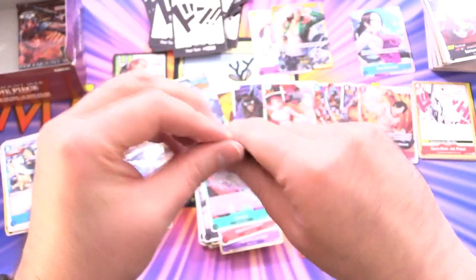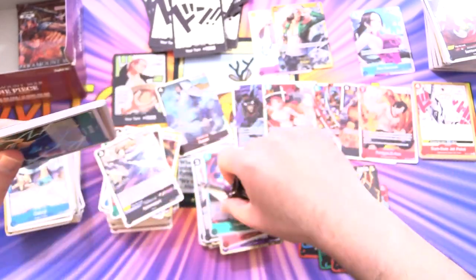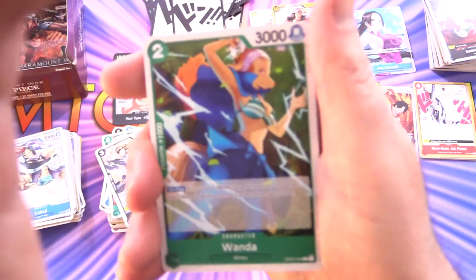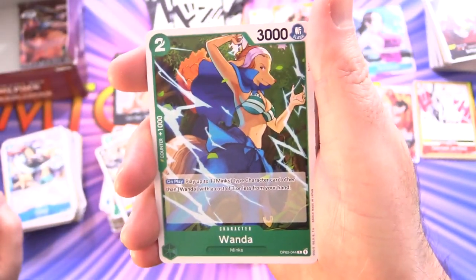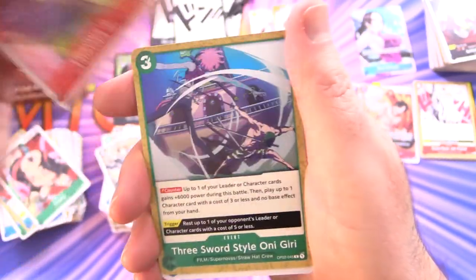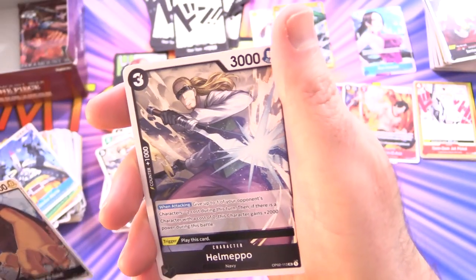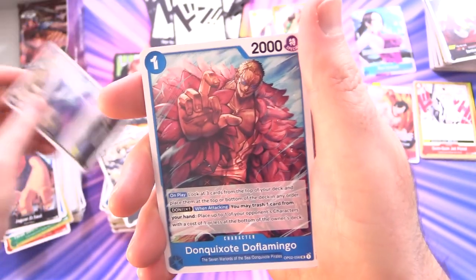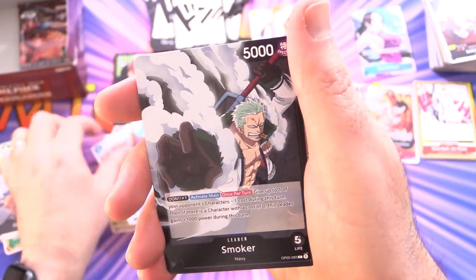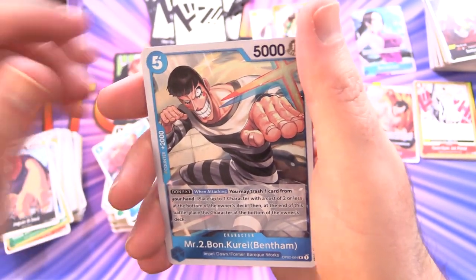Getting close to the end — have all the hits dried up? We've got 3, 4, 5, 6 supers so we should expect maybe one or two more. Wanda, Impel Down All Stars, Frankie, Little Oars, Onigiri, Gekko Moria, Jaguar — still a common — Helmepo, Don Quixote Doflamingo, and Smoker. Leader card. Mr. 2 Bon Curai for the rare, and Shirau, along with a Don.